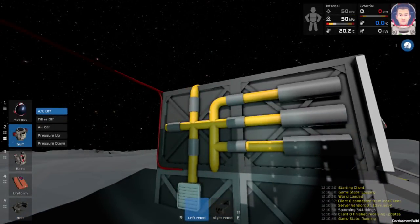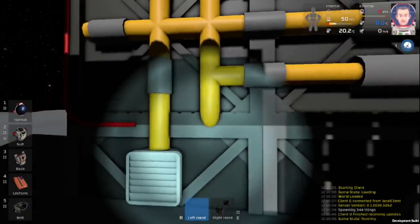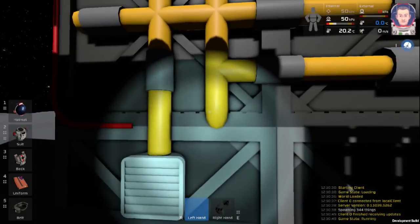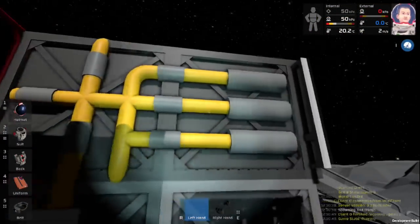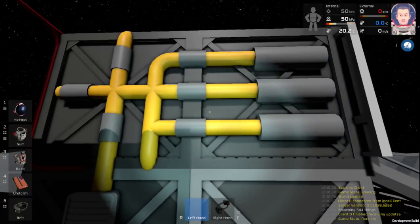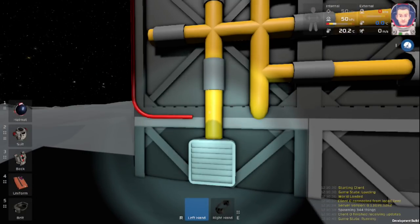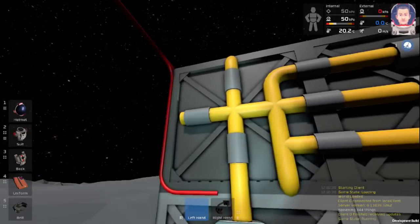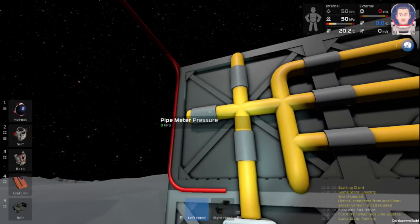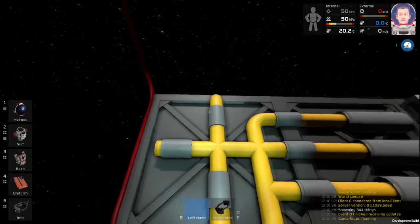Before we go inside and start filling bottles, let's look over this and see how it works from the outside. At the bottom, we have where the air is going to get pumped in. Then we have three valves which can go to three gas tank storages, so you can choose to fill one, two, or all three of them at once. We have a passive vent that will allow us to completely drain the system. To the left, we have our pipe meter to make sure we're getting good pressure to each tank. And at the top, we have another valve allowing us to fill our large cylinder.